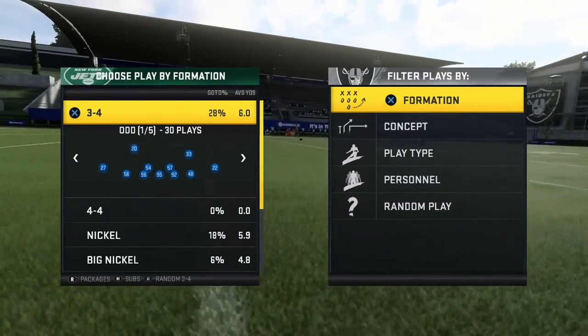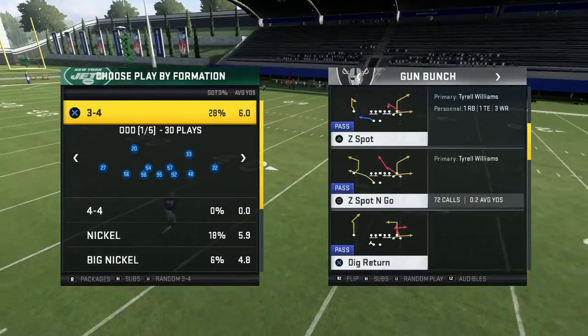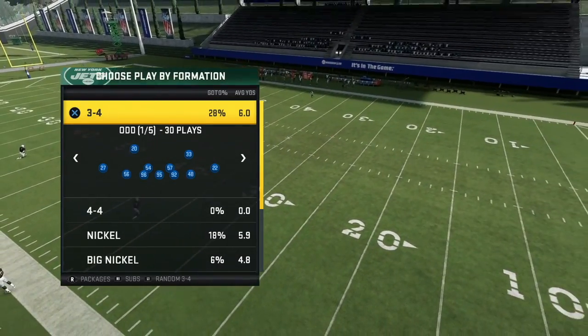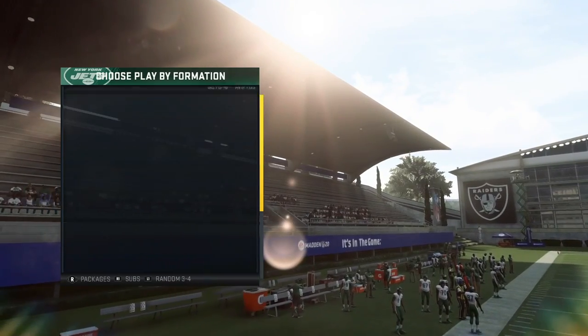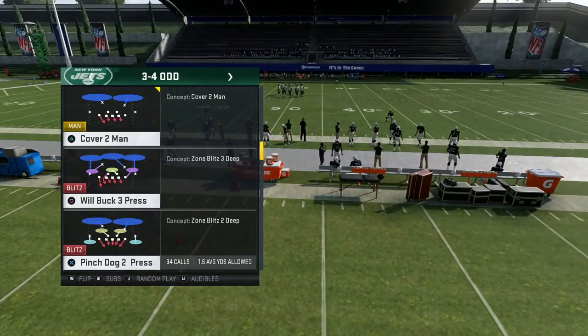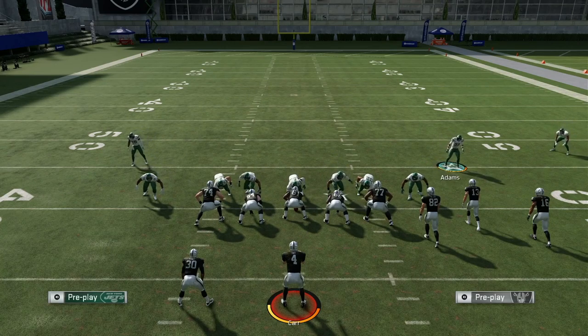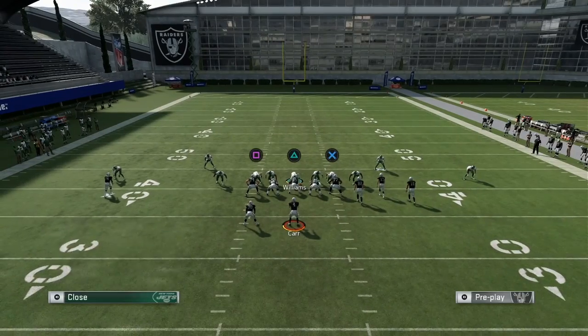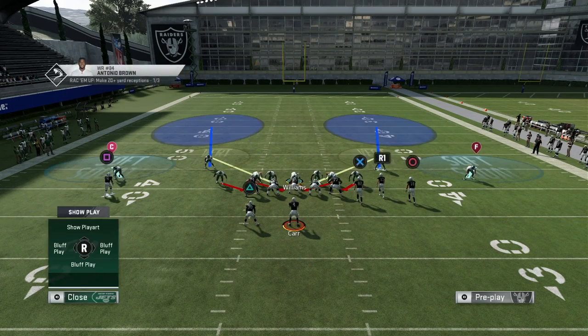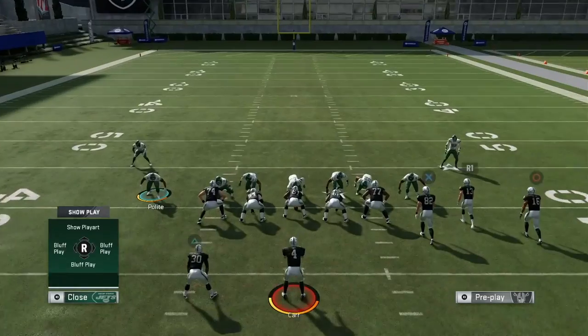I could take 3-4 odd for example — we are going to cover 3-4 odd in this ebook but there's going to be a lot of different defenses we use similar to it. Let's come out in 3-4 odd, take pinch dog two press, and baseline show blitz. With this formation if you baseline and show blitz the middle linebackers come into the gap. This is the best way to get heat in this game — having guys in the gaps means when you blitz them they get engaged right away, leaving free rushers regardless of whether you contain or not.